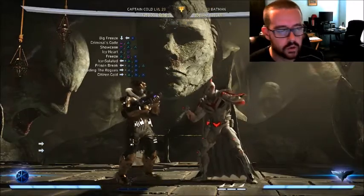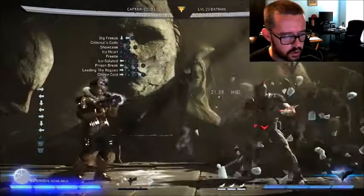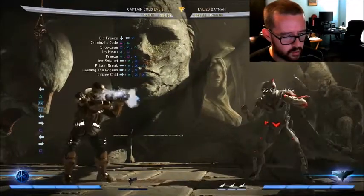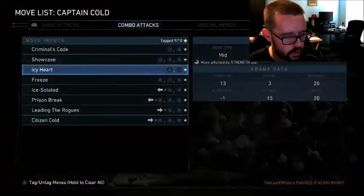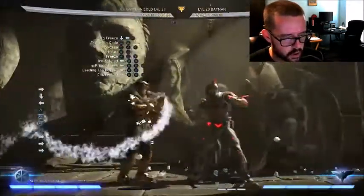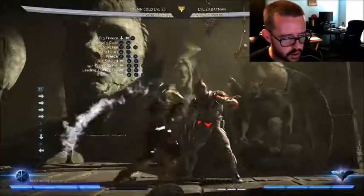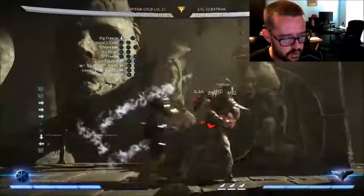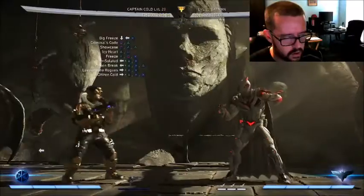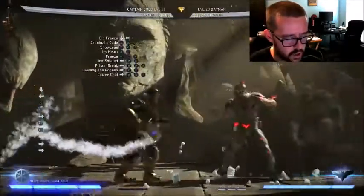Another thing that they changed with Captain Cold is the Ice Wall — this is probably one of my favorite things out of the patch that they didn't say on the stream. Ice Wall Meter Burn used to have a lot more knockback than that. Now it doesn't, which you might think is a bad thing as Captain Cold because you want to keep your opponent away and harass him. But in a way this is kind of good because on block it's plus three. So you could get in there and go for some other strings — a little dash in and go for a forward advancing to apply some pressure.